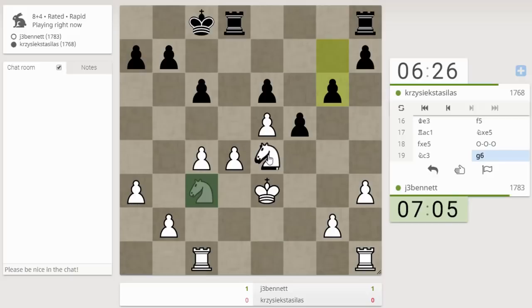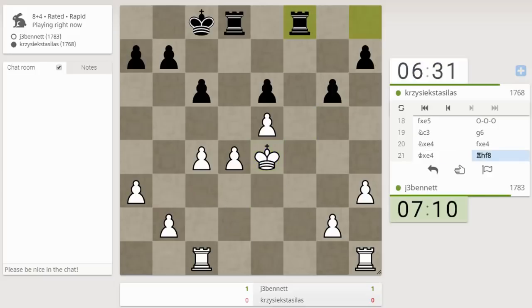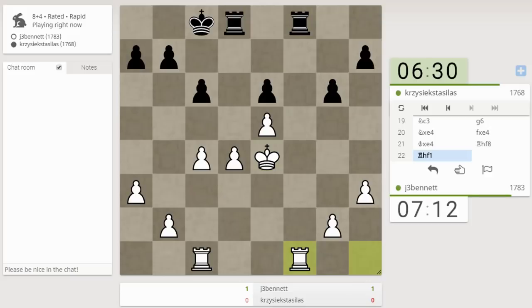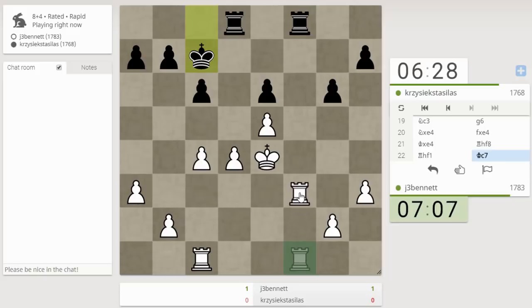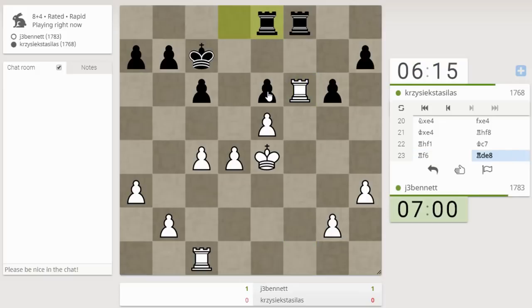He's giving me a pawn — that's funny, is there some tactic I'm not seeing here? I mean, he traded down to this endgame and it just looks a little better for me. How about if I put my rook all the way up here, bring my other rook behind it — then if he takes I get a passed pawn, and if he doesn't take he's got to defend the e-pawn.